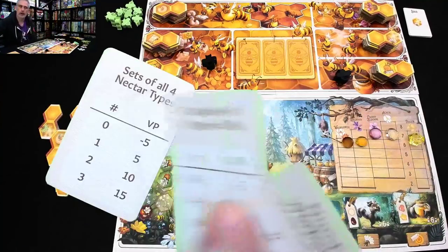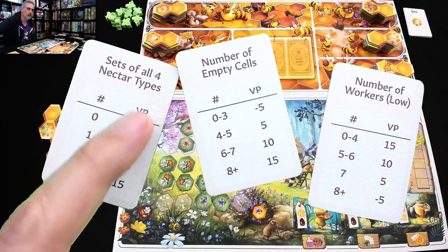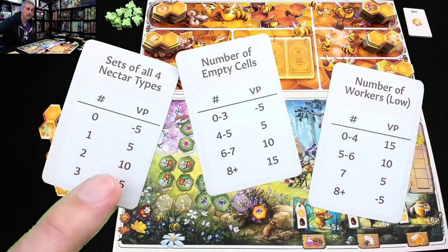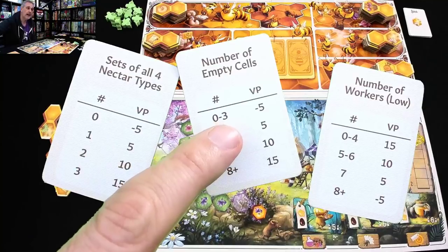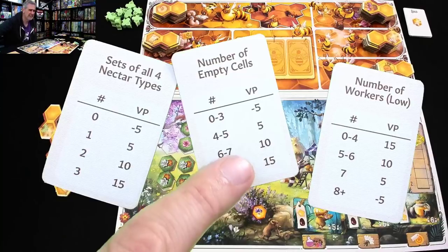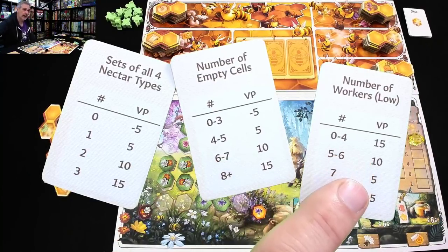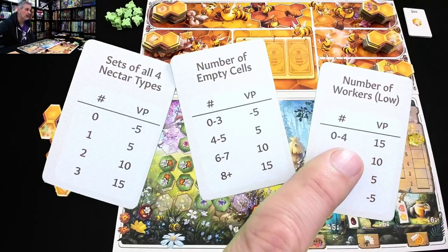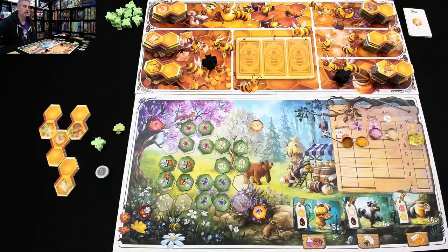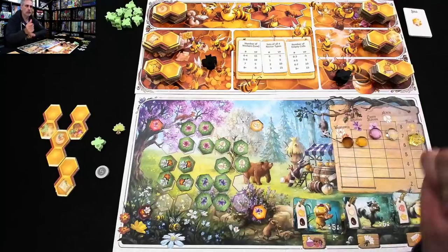Before the game is over, I have to score at least 30 points off of these three queen contest cards. For every set of all four nectar types, I get points — if I don't have any, I lose points, so I want to get as many full sets as possible. If I have empty cells at the end of the game, I score points from that. And finally, the fewer workers I have, the more points I get. So I might want to stop at four workers to get 15 points off of that. I need some combination of these three things to score at least 30 points or I instantly lose.